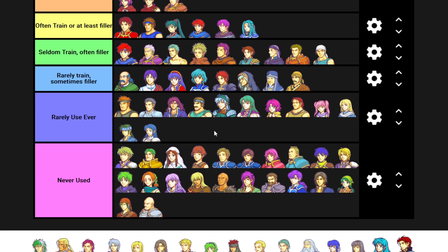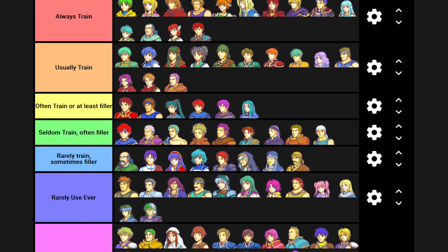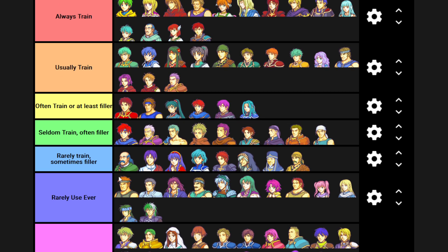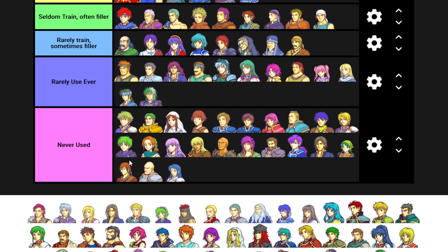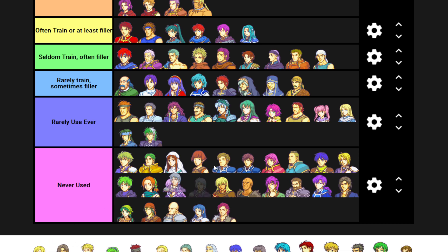Ninian is the same unit as Nils so she gets the same rating. These are not going to be rated within tiers, by the way. I've never used Isadora. Heath is the one Wyvern I've rarely ever used - I have vague memories of trying to level him up and it just being super slow and obnoxious, so I dropped him. I'll usually use Hawkeye. I unlock Geats more often than other people because I usually train my lords, but I've never used Geats.